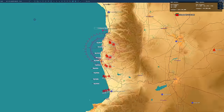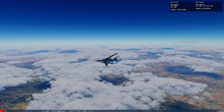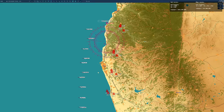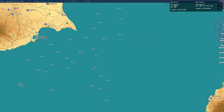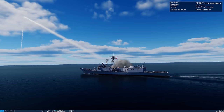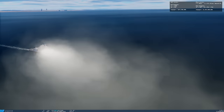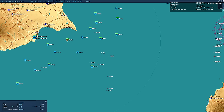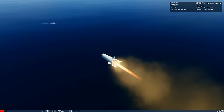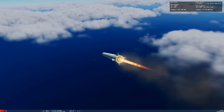The H-6 bombers have fired their YJ-83 missiles from the other angle — surface-hugging. Two Oliver Hazard Perrys down, three, four, seven down. Sea Whiz is firing but won't do much to stop these. Seven ships down already.